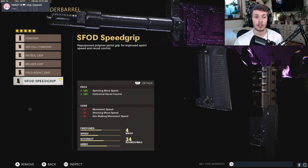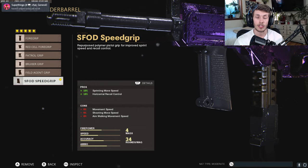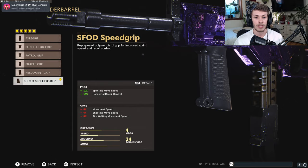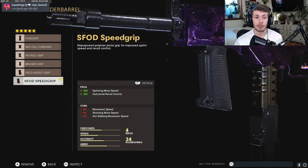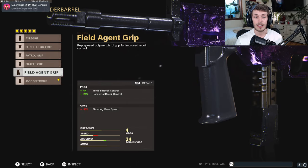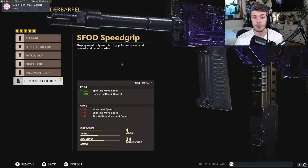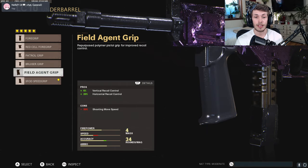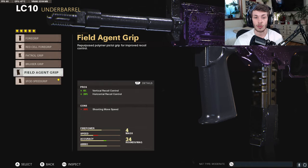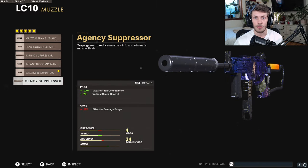For the underbarrel to help control recoil, you want to do the SVOD Speed Grip. This brings up sprinting movement speed by 10%, so you're going to be super quick — like Usain Bolt. On top of that, we have 15% horizontal recoil control. If you don't have automatic tactical sprint on, I would do the Field Agent Grip instead. And if you're using the Field Agent Grip, you could actually swap out the muzzle for the agency suppressor just to stay off the radar.